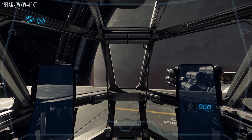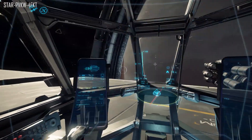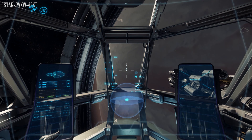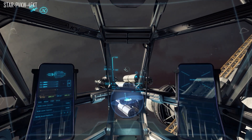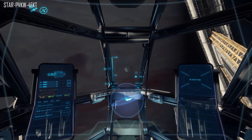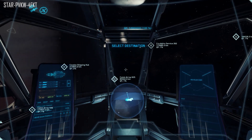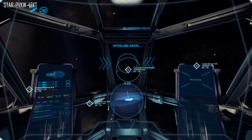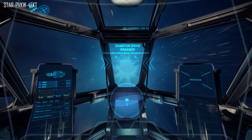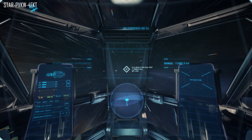News from around the verse starting with CIG in LA: they are working to get the Reliant flight-ready, refactoring the component system to work with the new item system 2.0, getting flight balanced, and changing up quantum travel and EVA for 2.4. Austin CIG is talking about Port Olisar updates — it's going to have a new commercial galleria area for shops. They're rebranding some shops fictionally since shops we know from ArcCorp and Area 18 are local to that area and not Crusader. It's now in grey box and final art stage.